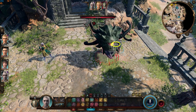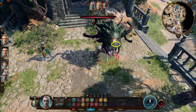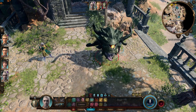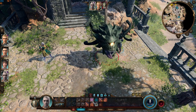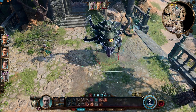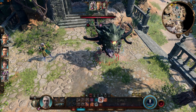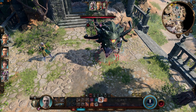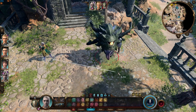The crossbow initially only has a 55% chance to hit the spectator. Faerie Fire creates a glowing outline around the target, causing attacks on them to have advantage — increasing the chance to hit to 80%. This lasts for 10 turns as long as concentration is maintained.